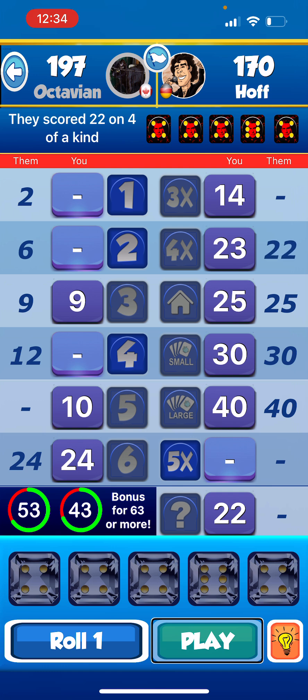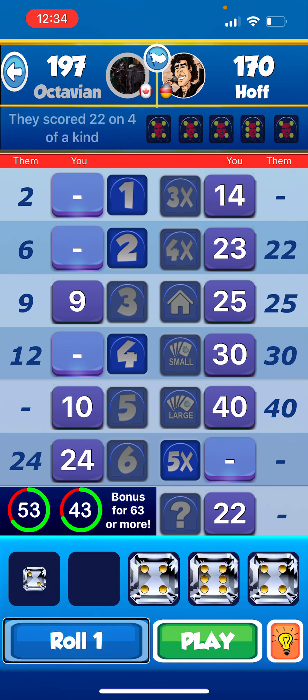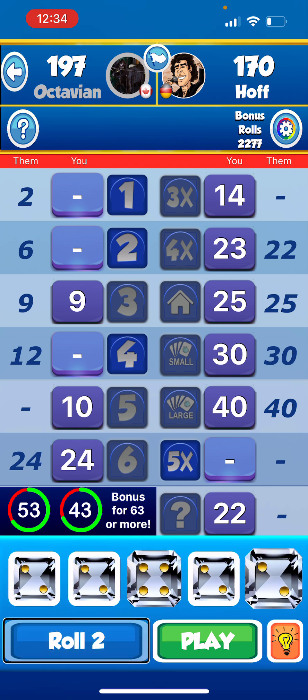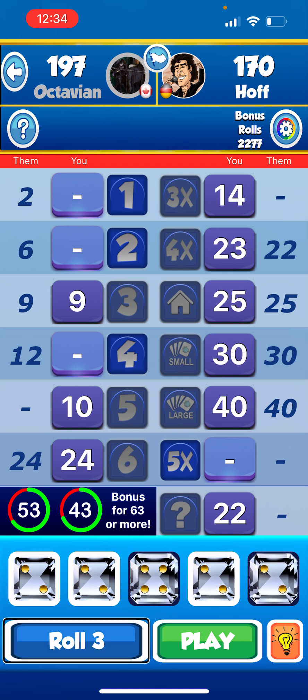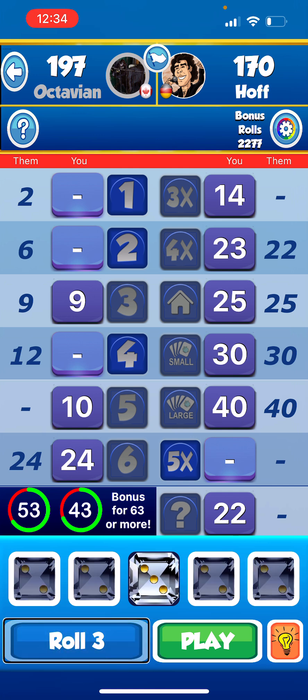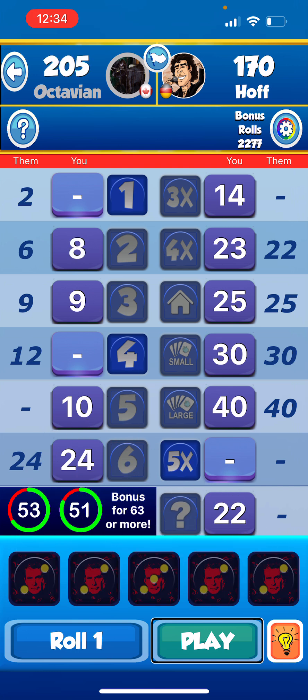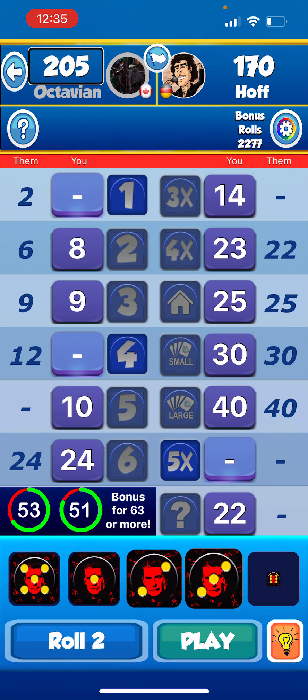They scored twenty-two on four of a kind. Roll one: two, two, three, two, four. Possible moves: six on twos, four on fours. Holding twos — roll two: two, two, four, two, two. Possible moves: eight on twos. Holding ones — roll three: two, two, three, two, two. Possible moves: eight on twos. Playing eight on twos. Score is now 205 to 170.